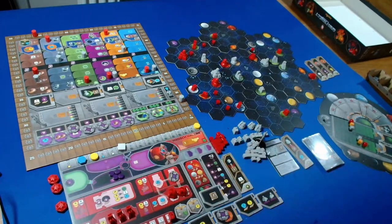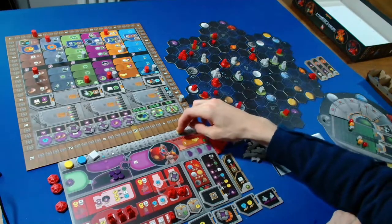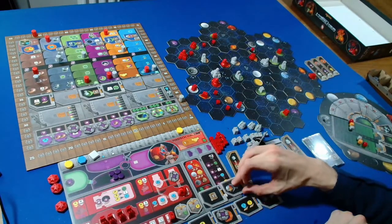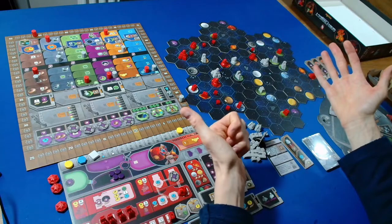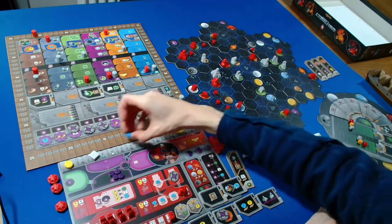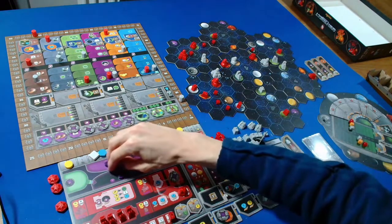I take a power QIC action, spending four power for two more ore. Then I'll spend three more ore and five credits to upgrade this into another research lab, taking a tech tile. I'll take this one - it gives us knowledge for each different planet type we're on: red, white, orange, blue, green, and Lost - so six knowledge, going up to seven total. Spending four of those to go down to three, I move up on a track and can cycle three power.